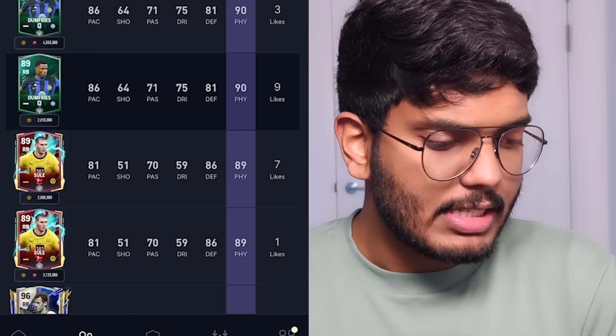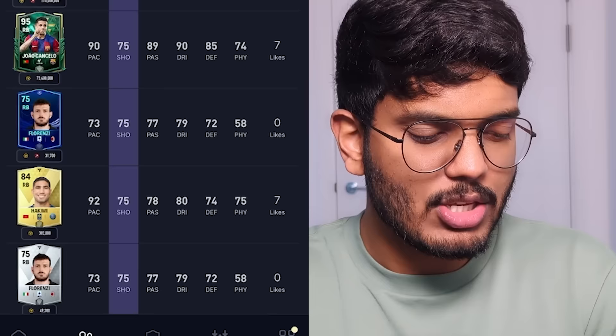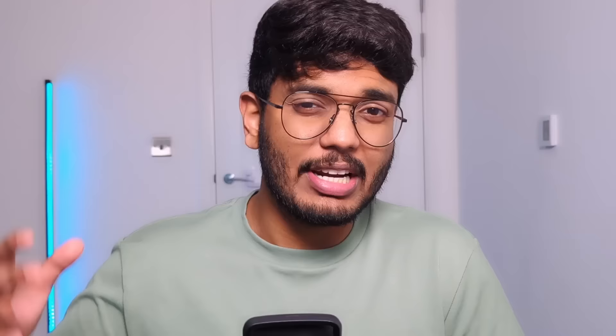Now let's find the most versatile right back with all 75-plus stats. Carlos Puel and Dumfries both have issues — Dumfries has very low shooting. Sorting by shooting, Frimpong has the best shooting stats though his physical is a bit low. All right backs are lacking in shooting, so I think we can just go with Frimpong in the right back position. He's going for 66.5 million coins — let's get him. That's right back, left back, and goalkeeper sorted.